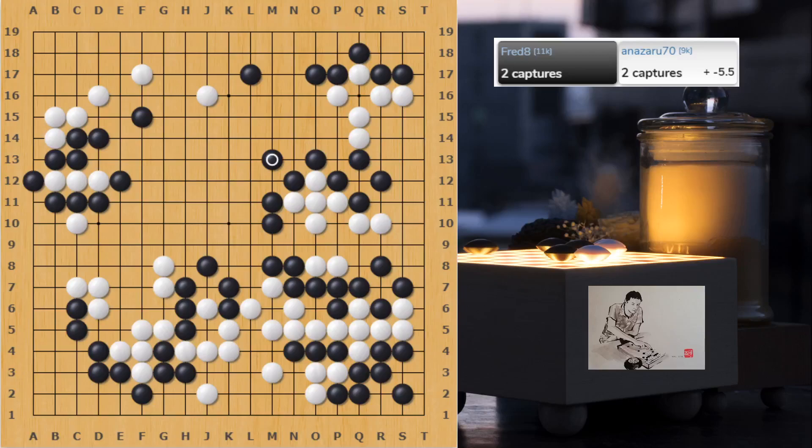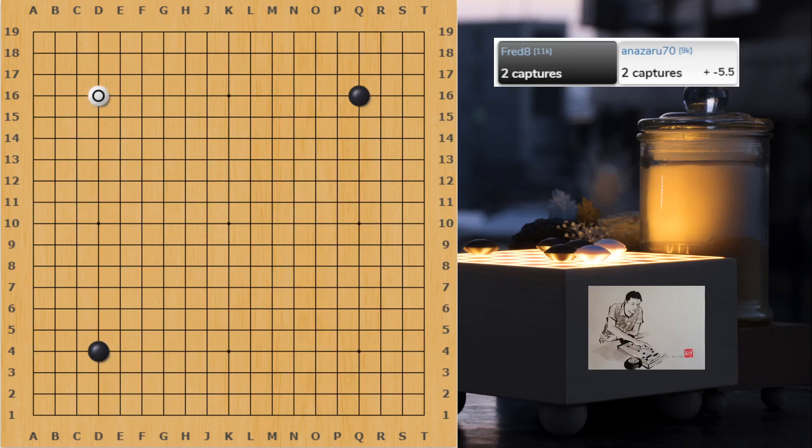Here is another game on 2 handicap against Anazaru70. He played this guy before, so no wonder he tried to play a bit more aggressive this time. This time white is starting with a Hoshi. Black again is playing the Sansan. It's absolutely fine to play the Komoku or another Hoshi, because it keeps things simple, but nothing wrong to go Sansan.